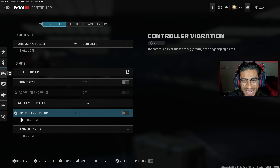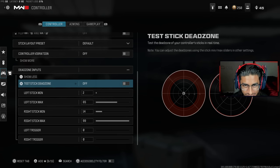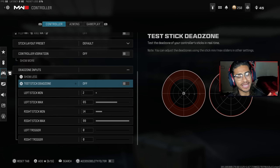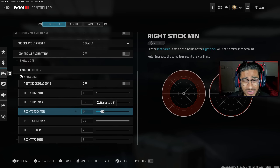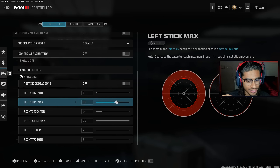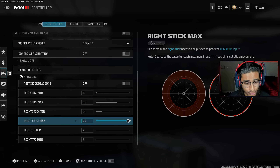Next up we got deadzone inputs. My dead zones are a bit off because my controller has stick drift on the right stick — I do need a new controller. Let me know in the comments what controller I should get. Your dead zone should be as low as possible. When I was playing on a good controller I had it down to around five. A seven is pretty good too. If you have stick drift you need to increase it a bit, but the lower it is the more accurate you'll be. For the right stick max, set it to 99.